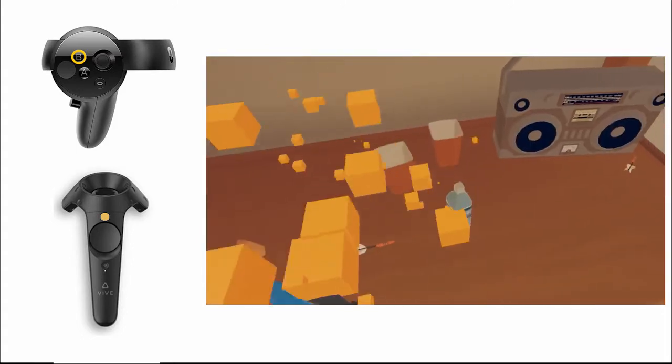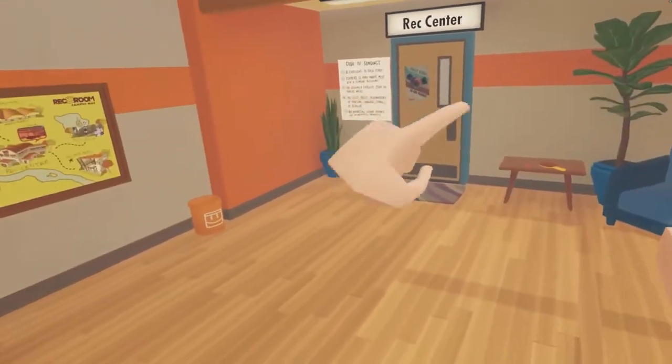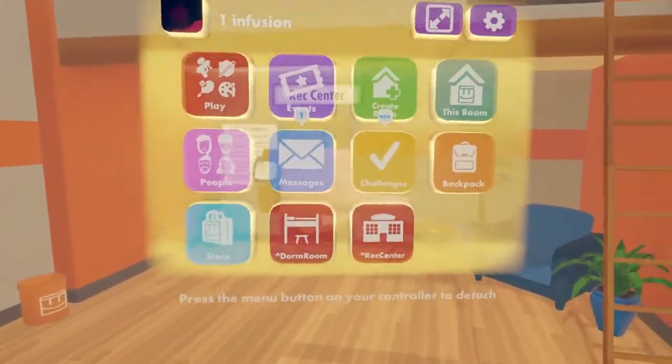To open up the menu, all you'll have to do is look at your wrist as though you have a watch on. You'll see a big pop-up menu display in front of you. There are many different options here, so pay attention.